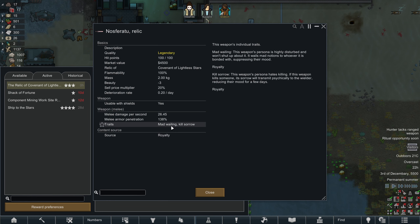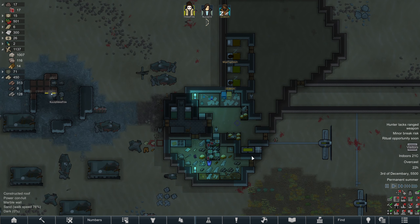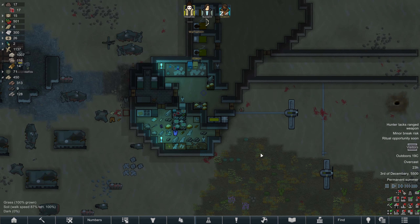We get to see what the traits are on it as well: Mad Wailing and Kill Sorrow. This weapon's persona is highly disturbed and won't shut up about it — it wails mad notions to whoever is bonded with it, suppressing their mood. And Kill Sorrow — this weapon's persona hates killing. Oh god, this sounds like an awful weapon to wield. I'm gonna have to find someone who's especially sanguine to wield that, I think.